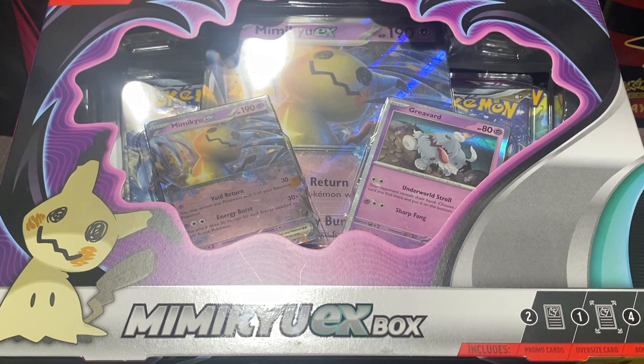Now, when I was a kid, the EX cards were the special cards. They were your Vs, your V-Stars, your V-Maxes — those were your big ultra-rare pulls. They got rid of those, went to Breakthroughs, and then it was Vs and GXs and everything. But now they've come full circle. They've come back to the EXs, and we're going to get right into this box.